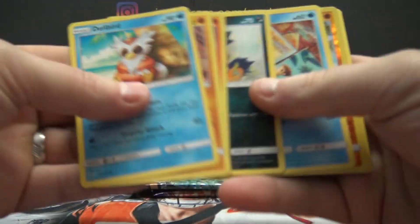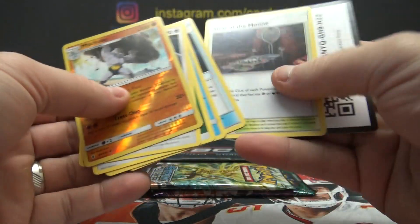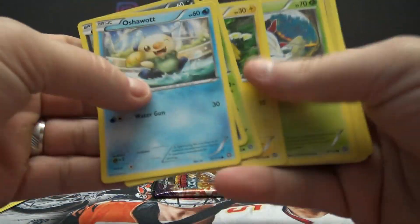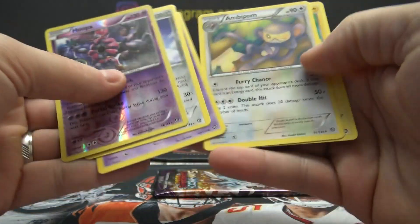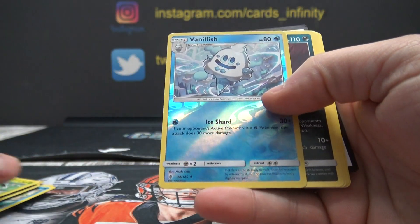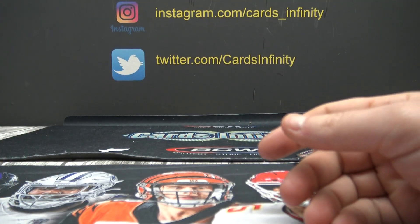Delibird. Machoke. Machoke is your foil. Hoopa. Vanillish — that one's named Vanillish. Okay, there you go. Quick and easy, only three packs.